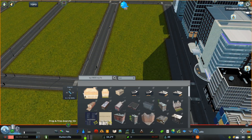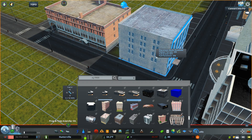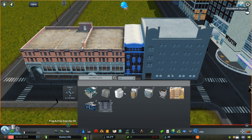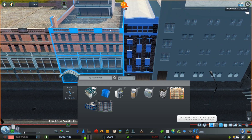Hey everyone, Stege here and welcome back to Hunterville. In today's episode we're going to be working on more of the downtown, and along here I'm just placing some shorter buildings around where the Central Park will be when we finally get around to building it, which I don't know when that'll be.